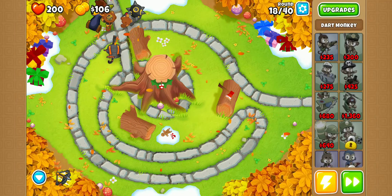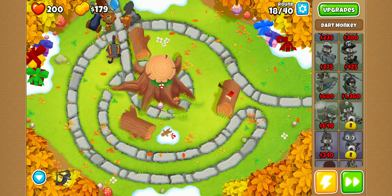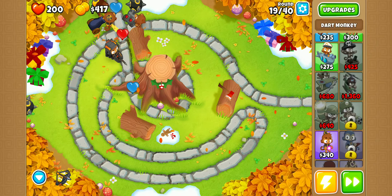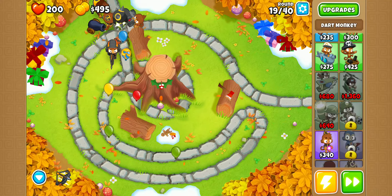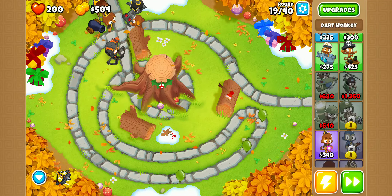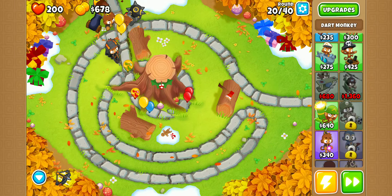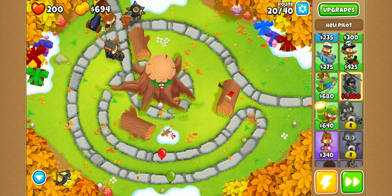So just doing things, trying to do all the easy levels on easy will help me unlock a bunch of upgrades for everything — I say as I'm doing hand motions even though no one can see me. But yeah, we're fine right here. We're going to go for the heli pilot, so we're just going to save for the heli pilot.